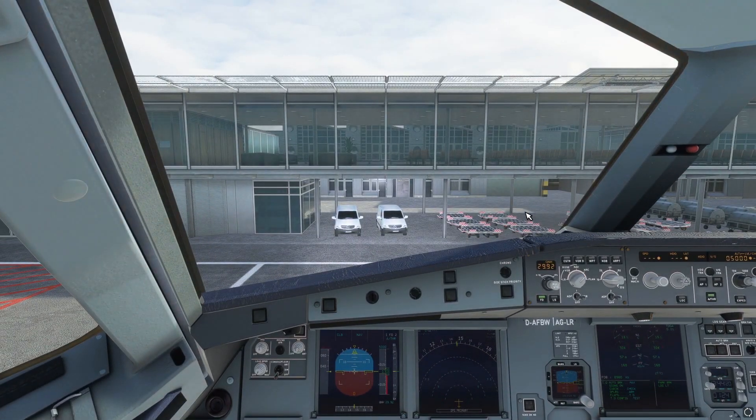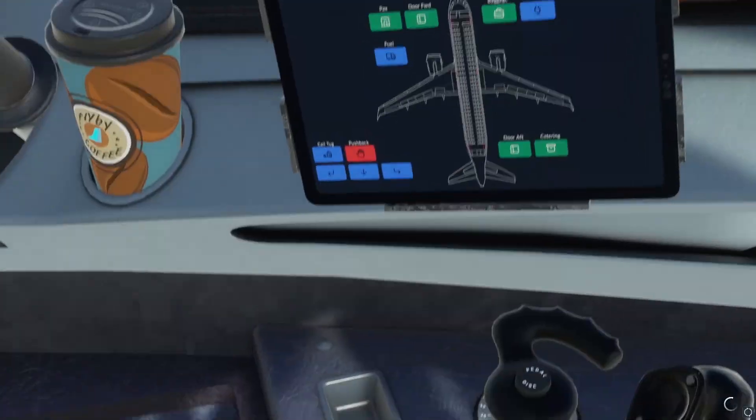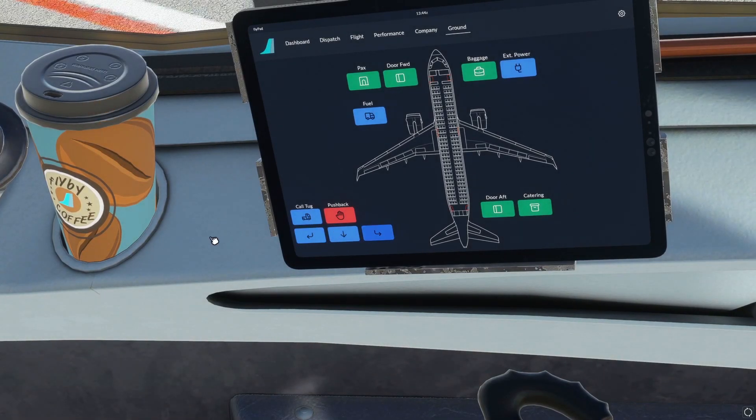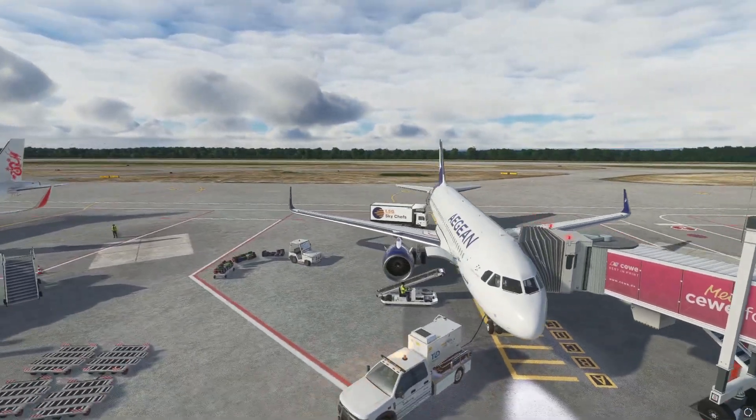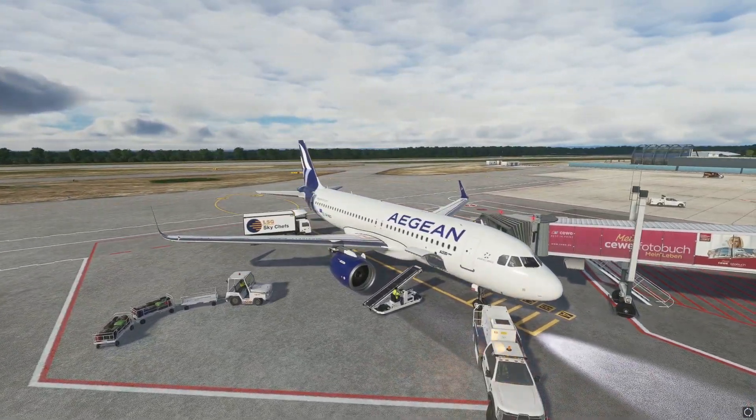Now this is an absolutely great update. This completely removes the need for the pushback helper mod, because here we've got our own pushback built in and we can use this, so you don't need to download the pushback helper mod — you can get rid of that now. You've got the fuel on here and you've got everything in the space of your own aircraft. That's the ground services, so you can do them all right here.